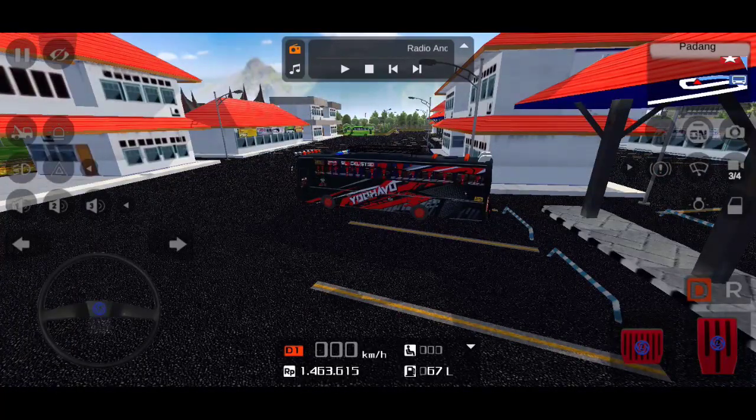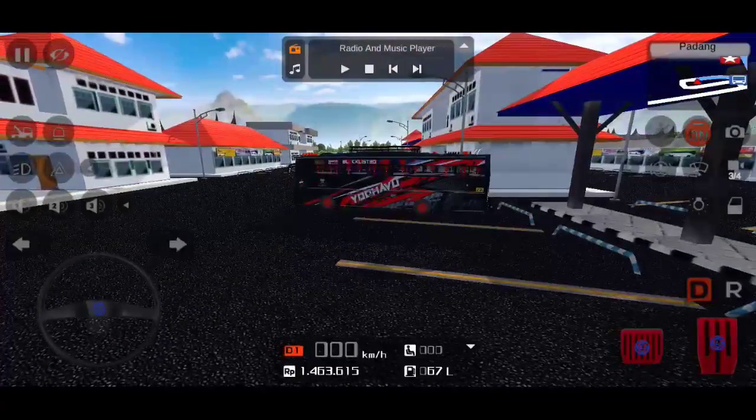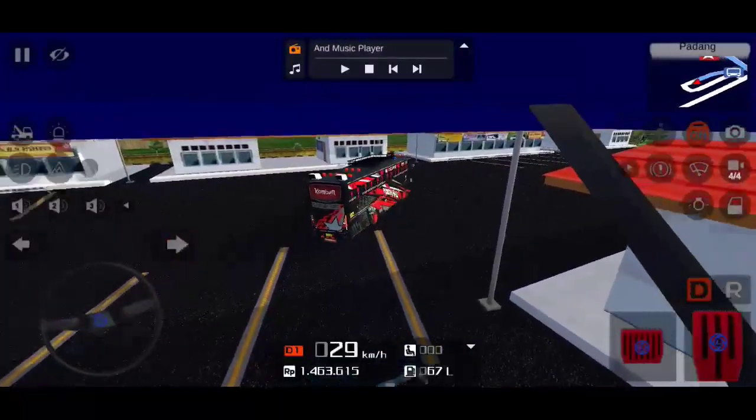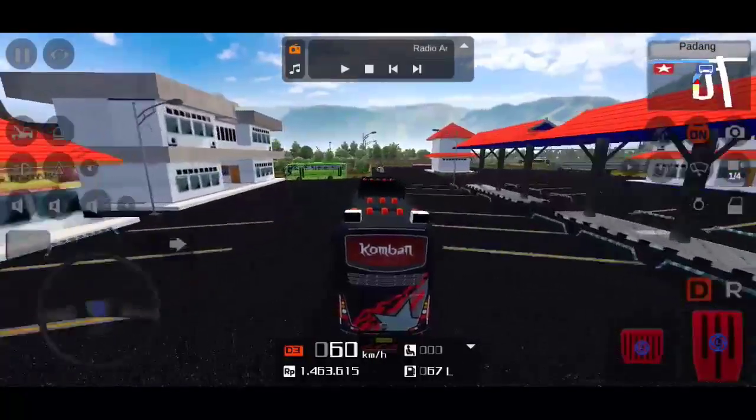So you guys are ready to go. That's what happens when we go to the hills. Then we'll go and start with the hills, just a little bit. We don't have any steering here. We'll take a bus here.